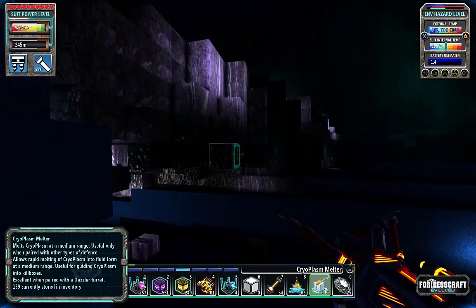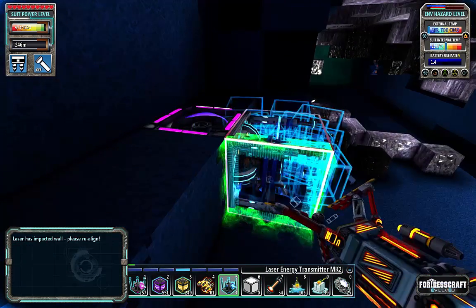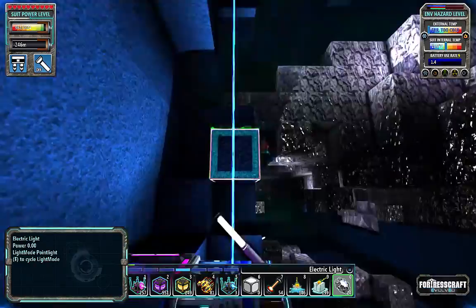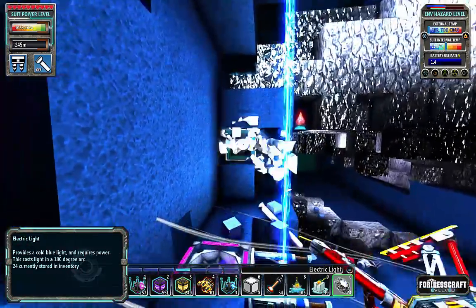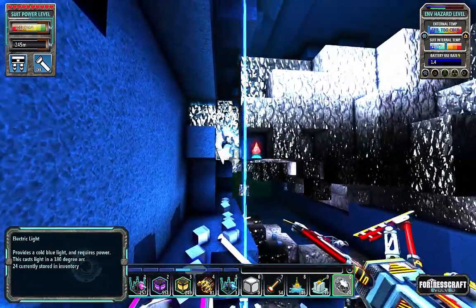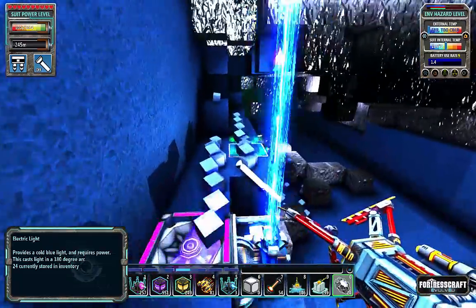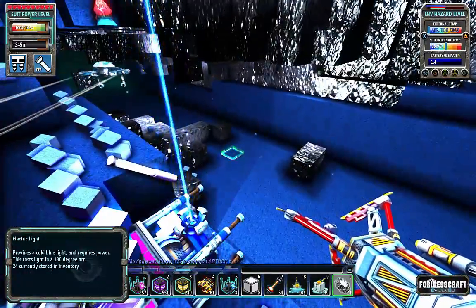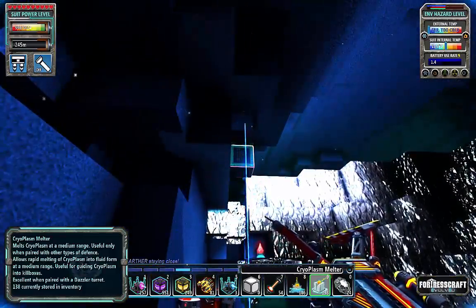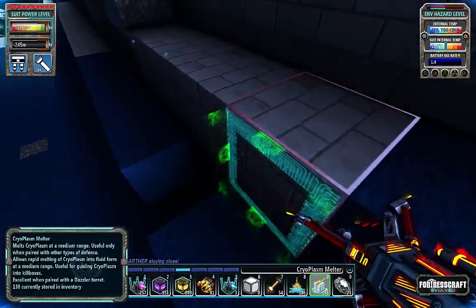Now that we are a little ways in, I'm going to build myself a light — there we go, a little bit of light. I want to drop that, pick up those, and put my first melter down right along here. That should start clearing a little bit of this away while I get the other side set up.